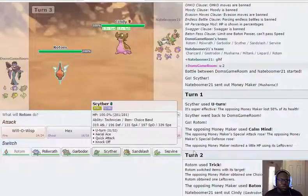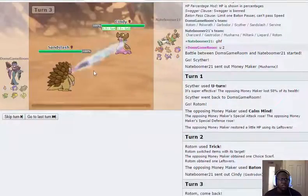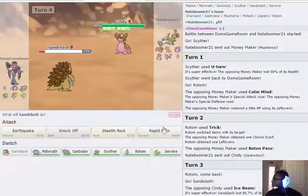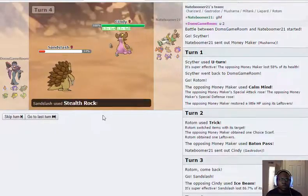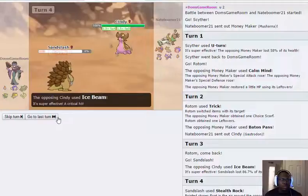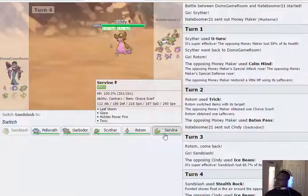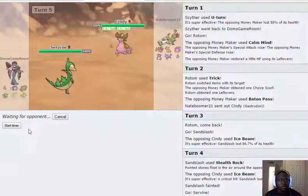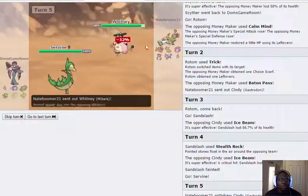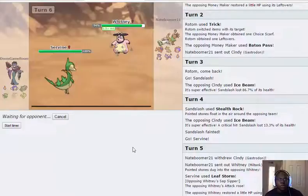I can go into Sandslash because if he Scalds me I should be okay, and I'll get rocks up since he doesn't have hazard removal — that's what Charizard can do. She goes to attack — oh he's got Sucker Punch, that's not good. The bright side is Rotom can come in freely. I don't know what coverage he'd get for Rotom, but Scrappy feels better overall.